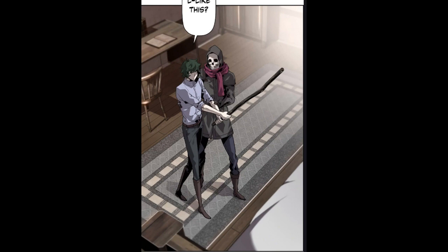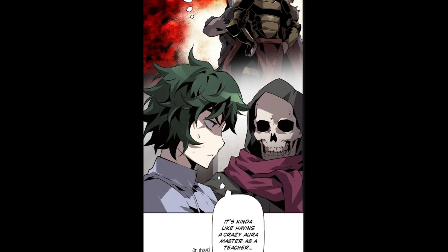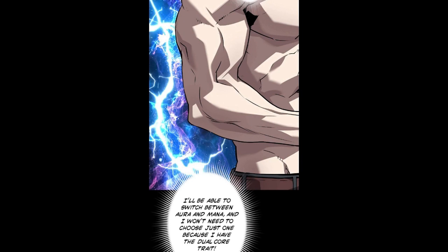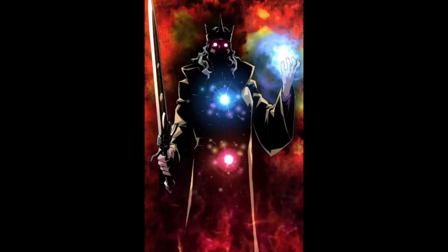At the beginning of this part, the skeleton is training Andreas in swordsmanship. He swings the stick and says: like this. Andreas thinks: my body is creaking like crazy — thank God you taught me how to keep up with a body like this. It's kind of like having a crazy aura master as a teacher. If taught correctly, he'll be able to use aura. In the future he'll be able to switch between aura and mana, and he won't need to choose just one because he has the Dual Core trait. He'll be able to walk the path of a magic swordsman using both the mana in his heart and his dantian. It'll be hard to grow, but if he gets past the initial stages, he'll be stronger than anyone.